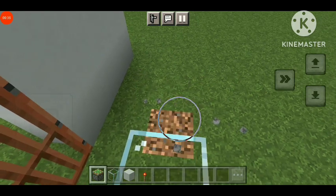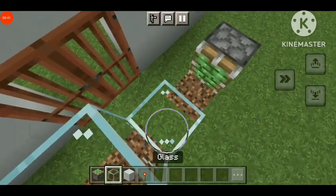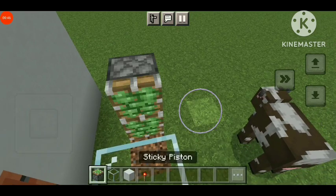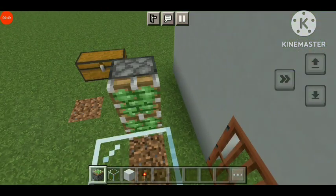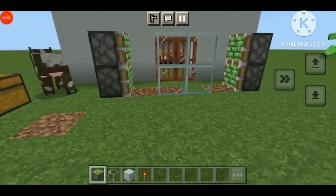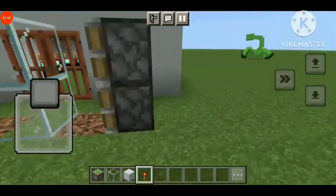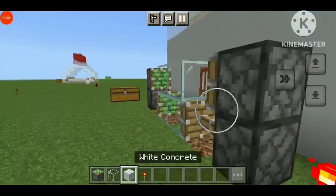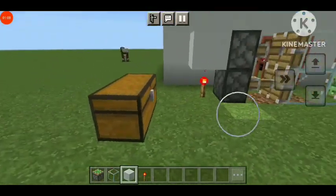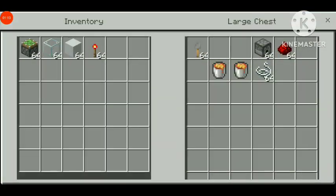Then you put a wire, and then put the glass back in. Place a sticky piston, then put it on one side, then put a redstone torch on that side. Then put another redstone torch on the other side, then place white concrete on the other side.